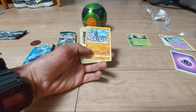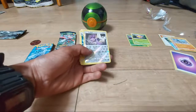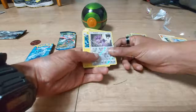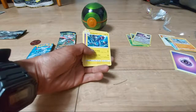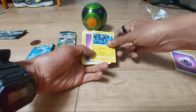Noibat is the pull from this pack today — 50 HP, Normal type, Sound Wave Pokémon, dex entry 714, move of Agility. Eelektross, 140 HP, Electric type, Eel Fish Pokémon, dex entry 604, two moves: Vacuum Bolt and Dark Clamp.